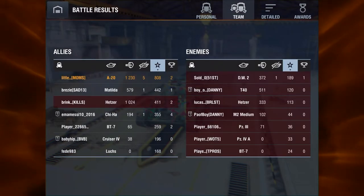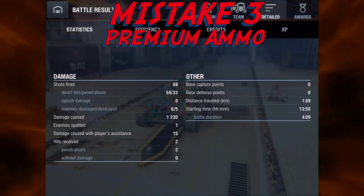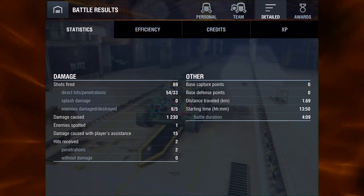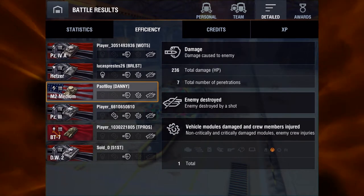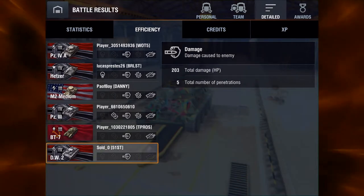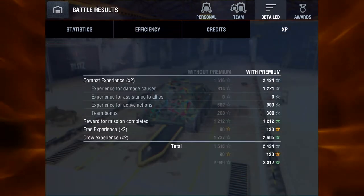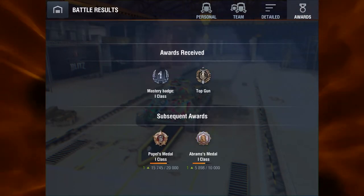Mistake number 3 is not using premium ammo. This is called Pramo or gold rounds, and you'll also get called out for it — being called a gold spammer and so forth. But it's really critical and can come down to costing you a game, winning or losing.